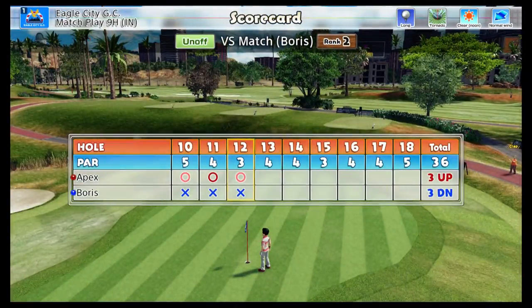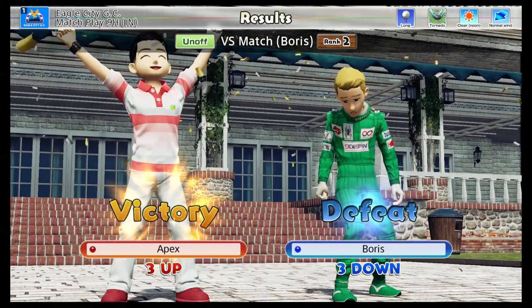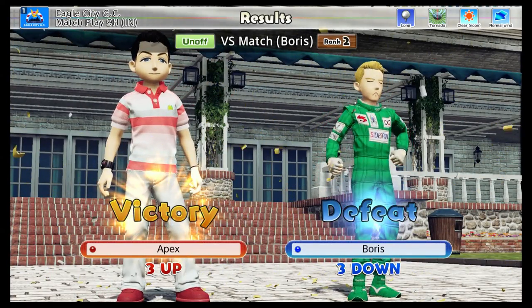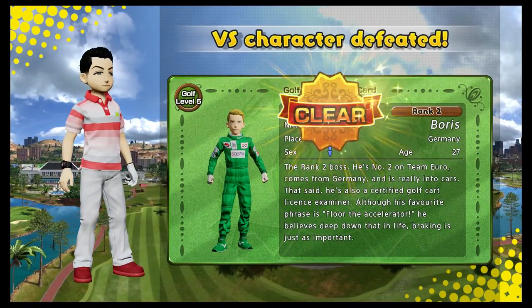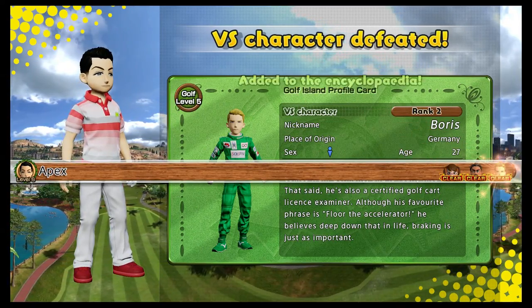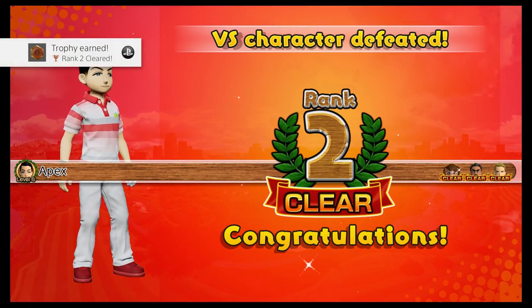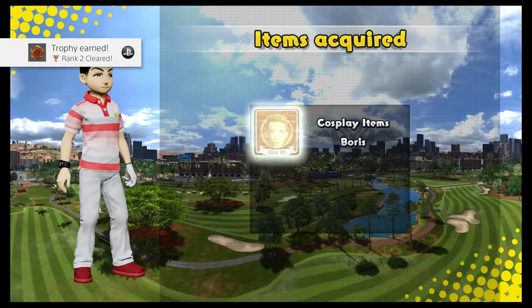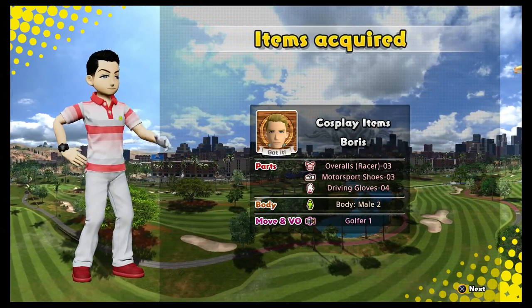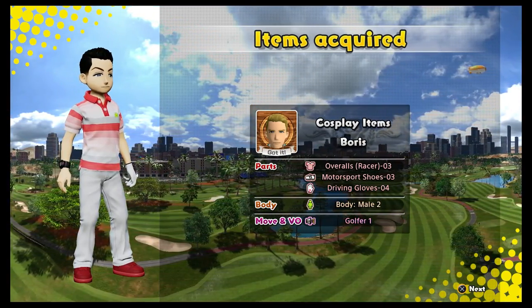Boris, you're done, mate. Rank 2 is done and dusted. We've got our carts now. Let's see what riding a cart is all about. Goddamn cleared rank 2. We're on to rank 3, baby. Congratulations. Rank 2 cleared. Got a trophy for that. Items acquired - I got his racing overalls, got his driving glove, we got his body type, and we got his move and voice.